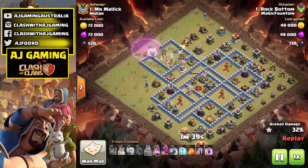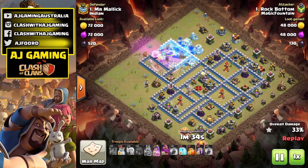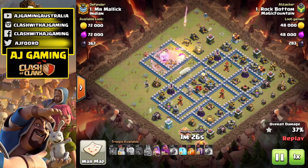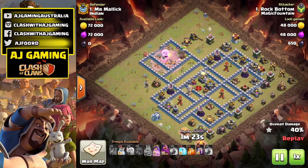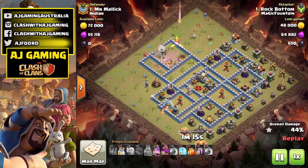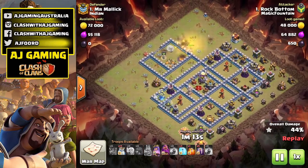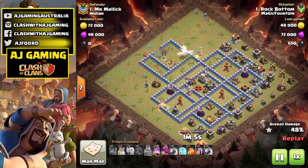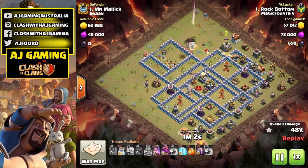Unfortunately, the top right part around that 12 o'clock mark — I didn't get rid of all the buildings, so my Queen is going to go back around the outside. Maybe if I had been able to get rid of those buildings and that Elixir Collector, she might have gone back into the middle. But because I took out the whole compartment she didn't see any value staying in there, so she goes around the outside. Unfortunately this is where the attack starts to fade away, and I accidentally forgot to use my Grand Warden.